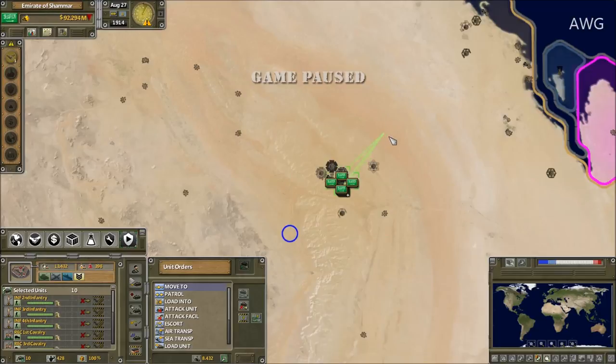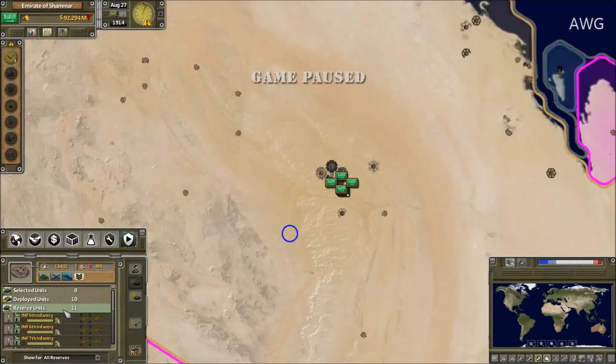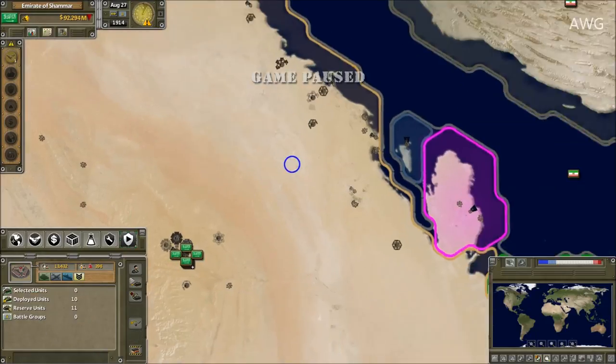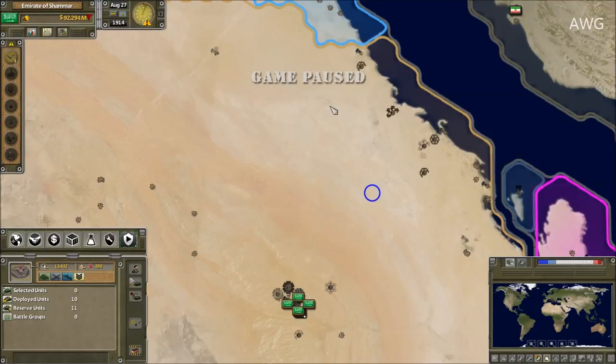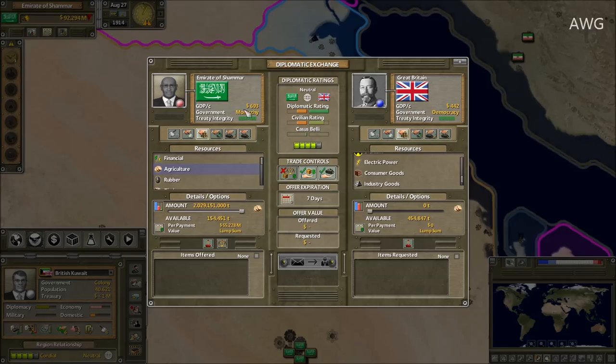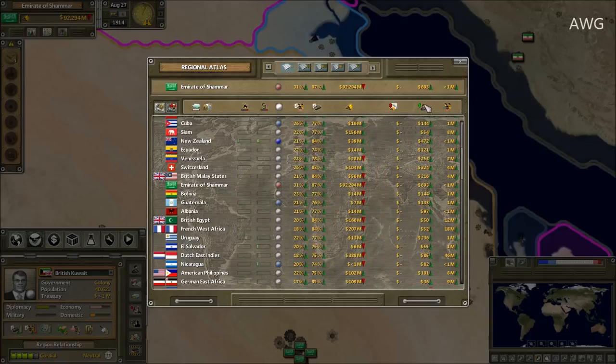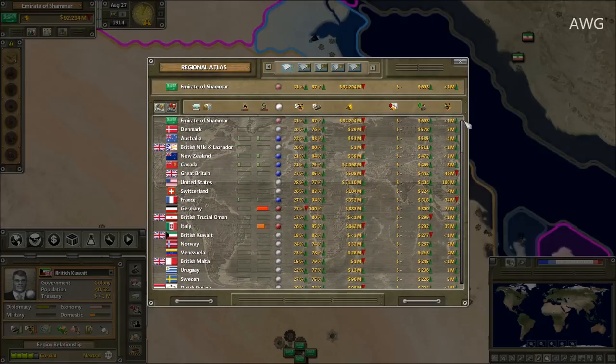As I said, units are unable to deploy. I was building an additional 11 units — infantry, cavalry — and some factories to get the economy going. Currently at 693 GDP, which surpasses Great Britain and a bunch of other nations. Let me check the leaderboards: 693 GDP, I'm number one — I've surpassed Denmark, Australia, New Zealand, Canada, and even the US.